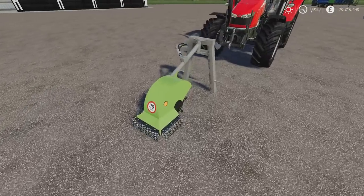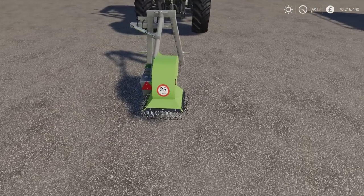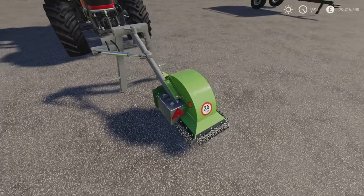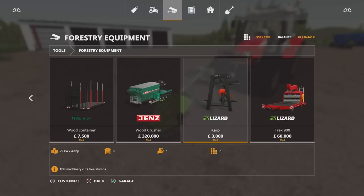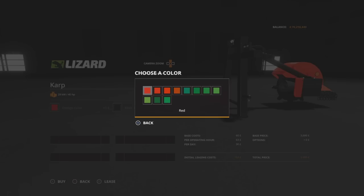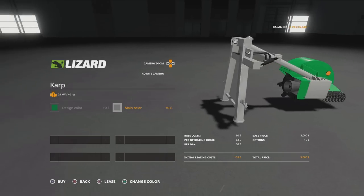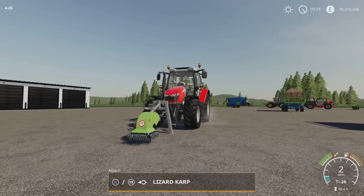Next we have this little stump grinder — the Lizard Carp. It's 5.83 megabytes download, five slots on console, by PisaPL and TomSky. This is under forestry equipment. It's very nicely detailed — the chains look like chains, the sticker on the front isn't blurry at all, and there's almost a little bit of chipping along the edge of the box section. Under tools and forestry equipment, the Lizard Carp is $3,000 to buy, requiring only 40 horsepower. You can change the design colour and main colour. You can mount it front or rear.